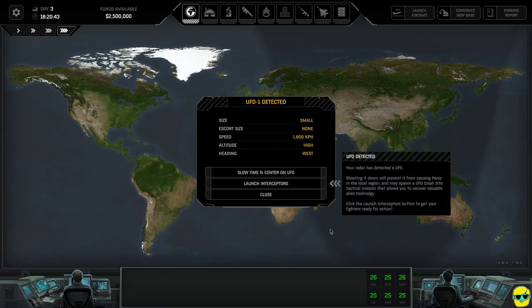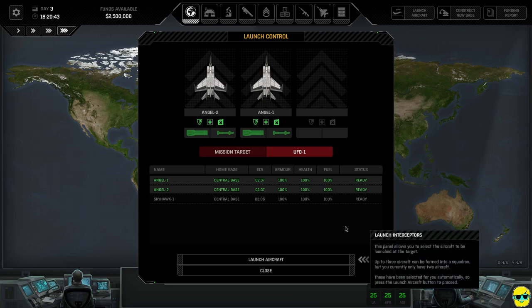We've detected a UFO — you can only detect a UFO where you have radar. It's a small UFO, no escort, going 1,800 kilometers per hour, at high altitude, moving west. Shooting it down will prevent it from causing panic in the region and may spawn a crash site. At the crash site, we can send a team to investigate the wreckage, salvage resources, and learn more about the aliens. We'll click Launch Interceptors — we have Angel 1 and 2, with an ETA of 2 minutes 37 seconds.